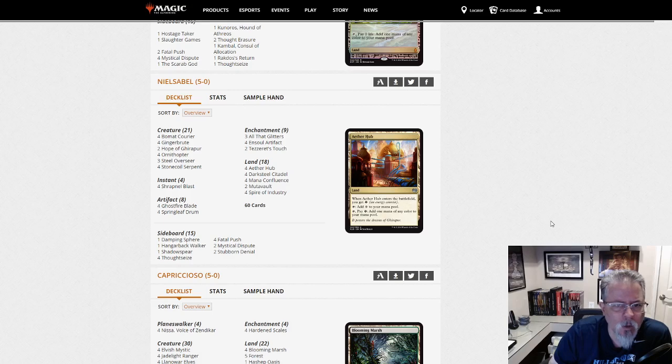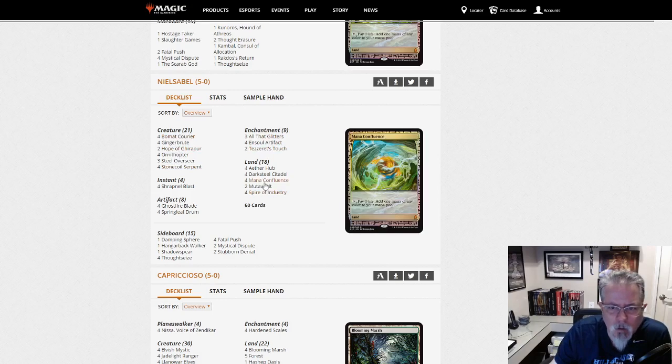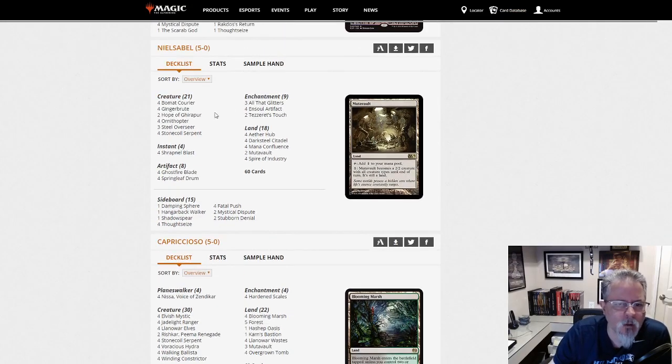Nilsa Bell with another Izzet Ensoul deck — this one has Springleaf Drums and All That Glitters. This one is the Esper version — Tezzeret's Touch, Bomat Courier. We've got Aether Hub mana, so this is kind of a four-color Ensoul. I've not seen four-color Ensoul — this is cool. I like it. Evolution of an archetype, always a great thing to see. Four-color deck and still playing two Mana Vaults — that's a statement.